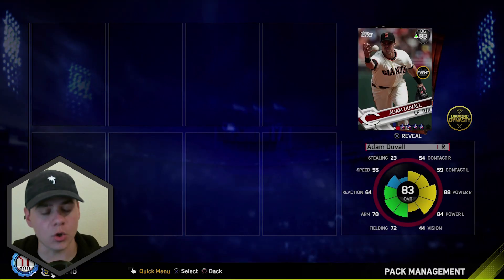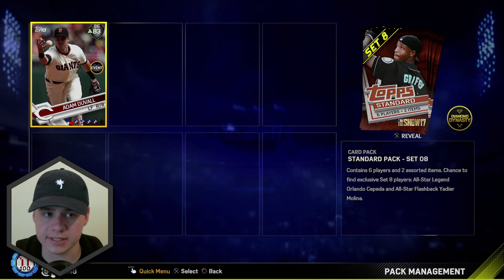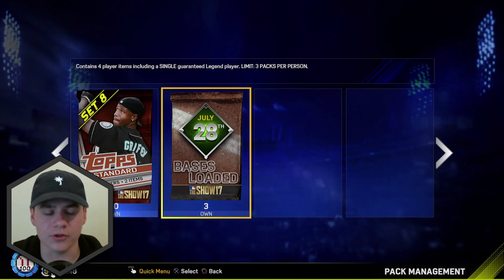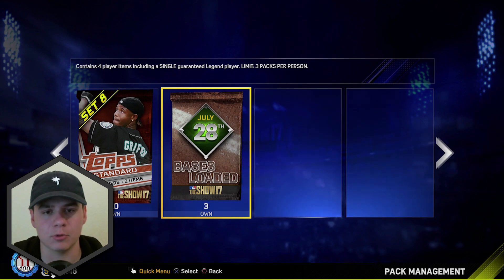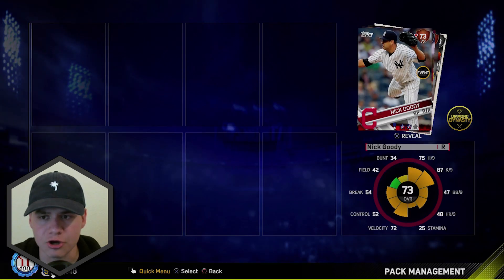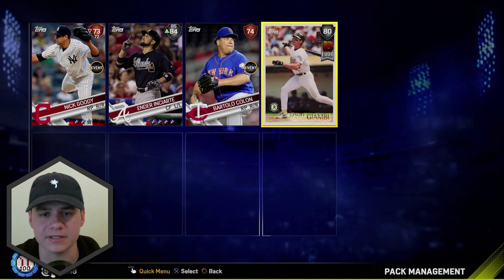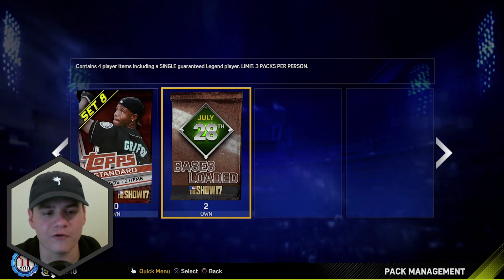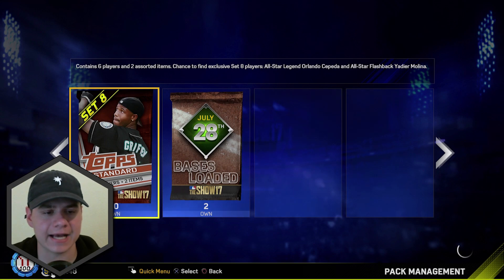Gold topper — Adam Duvall. You know what, I'll take that. He's a good event card and he's on my upgrade watch. He's playing up three on the day, so he's an 86 overall today. Now we're opening up our first of three Bases Loaded packs, July 28th — they guarantee one Legend player item. Hopefully it's a new Diamond, and we're also getting three other players. We got a silver, Ender Inciarte, Bartolo Colon, and Jason Giambi — he's a breakout card, so I could sell him for a little bit. But Jason Giambi is our first Legend card of three from the Bases Loaded packs.